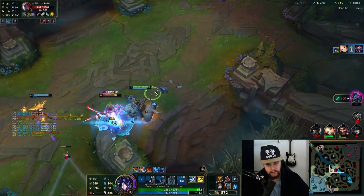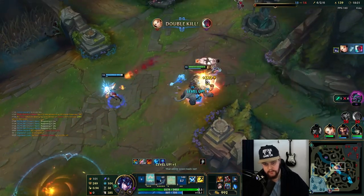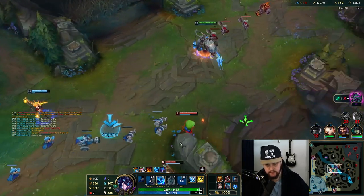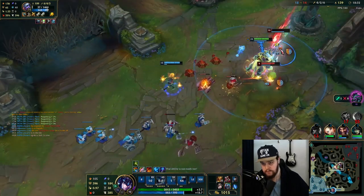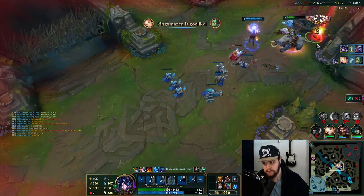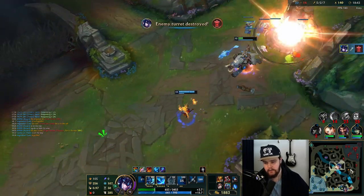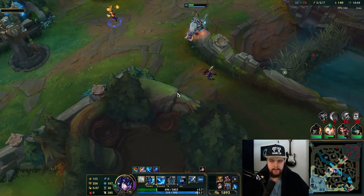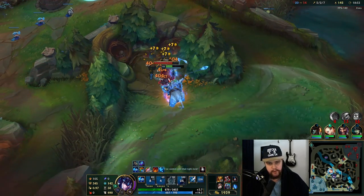Good kill — killed him right away, good CC lock! I flashed over the Amumu so my Q doesn't get blocked. Perfect — flash over the Amumu, focus the other guy, finish off the mid turret. If I Q'd there, the Amumu was positioned such that it would block my Q, so I had to flash over it first and then hit the Tristana with it.